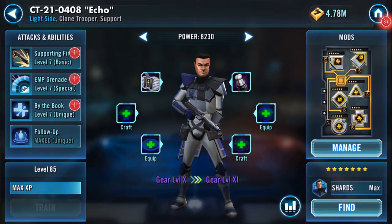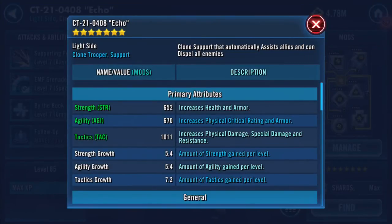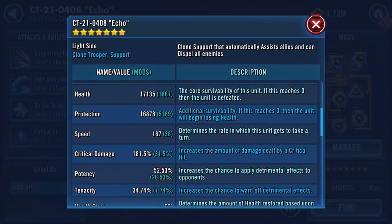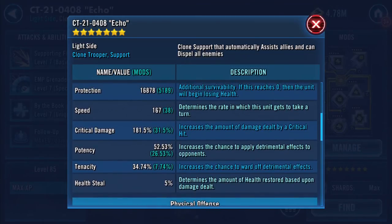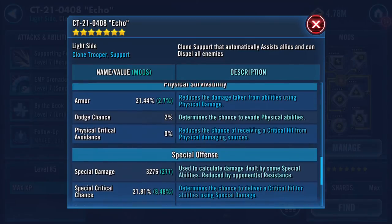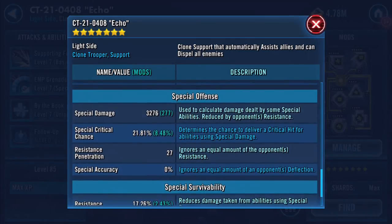We don't have a ship here. Let's have a quick look at the stats. Currently with the mods he's got 17,000 health, pretty much 17,000 protection, clocking in at 167 speed, 2,264 physical damage, and 3,276 on special damage.